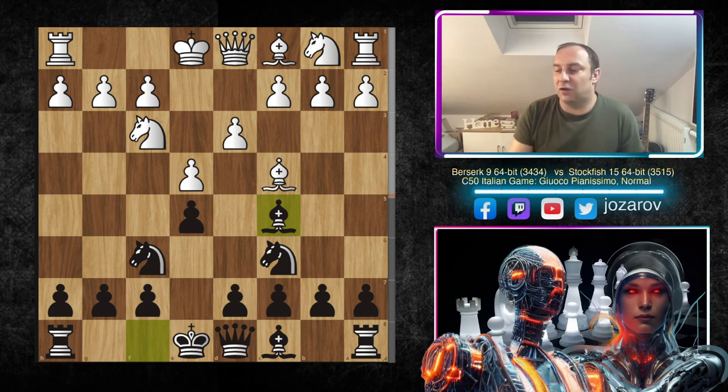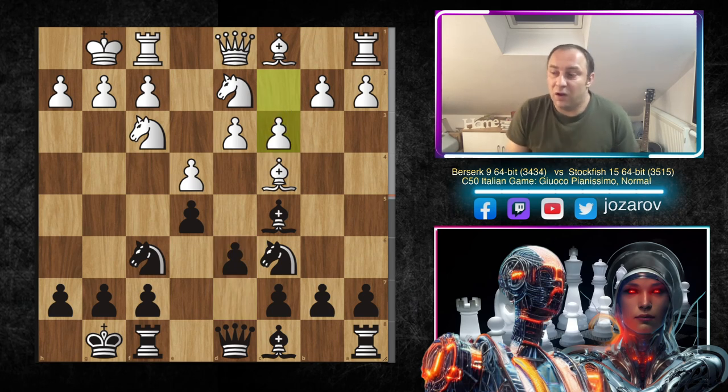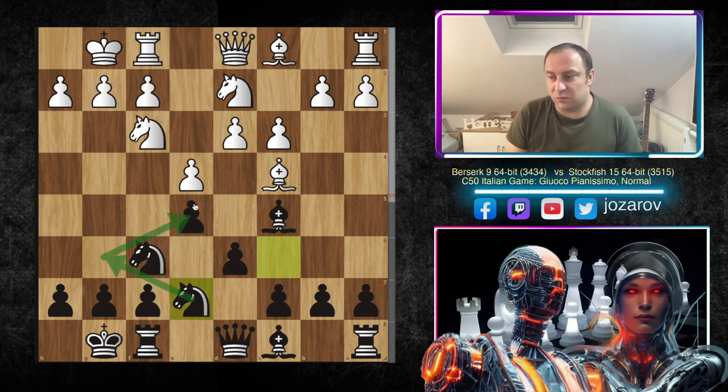After d3 we have Bishop to c5, transposing into the so-called Gioco Pianissimo — a really symmetrical position of the bishops. We have Knight to d2 and now kingside castling by Stockfish 15. Also kingside castling by Berserk, d6, and now c3 — Berserk is preparing the move d4. That's the beauty about the move c3. An interesting choice now by Stockfish 15: Knight to e7, to reroute the knight to g6 for further control of the e5 square and the beautiful f4 square.